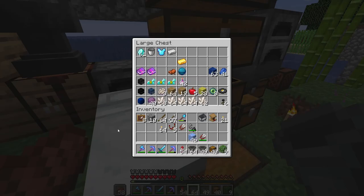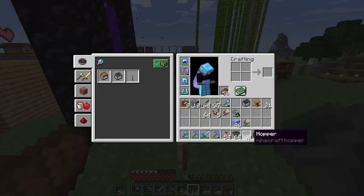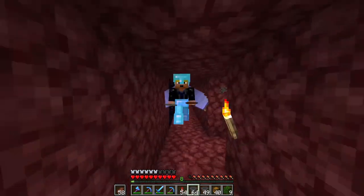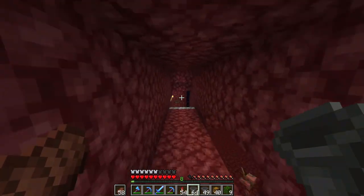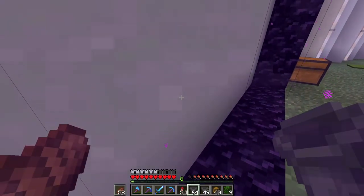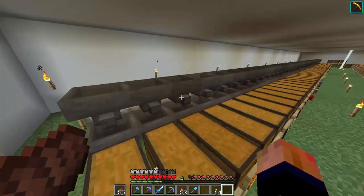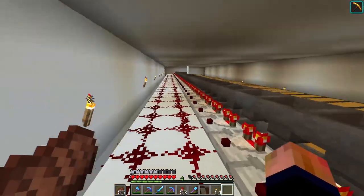I'm going to have to make an iron farm next episode — there's no way around it. I don't think we're going to be able to finish the item sorter today. Next episode we're probably going to be working on an iron farm — we basically have one or two pieces of iron left. It's going really well though — I have two strands of the hoppers in, and there's another one that goes on top. I have 22 hoppers left and this is 58 in one row.